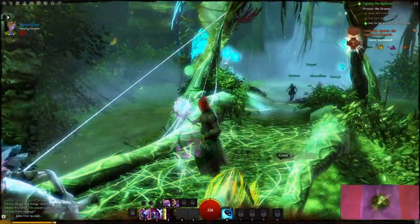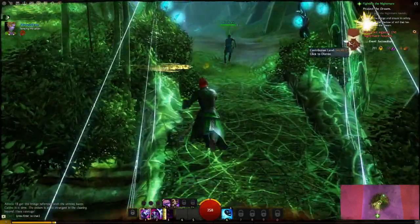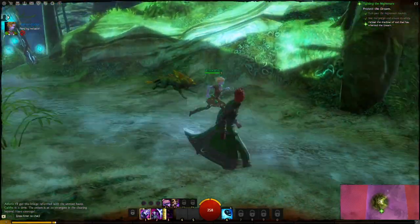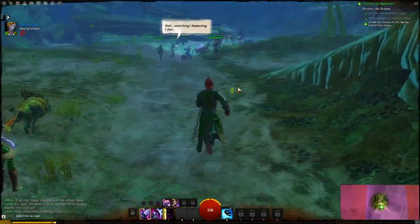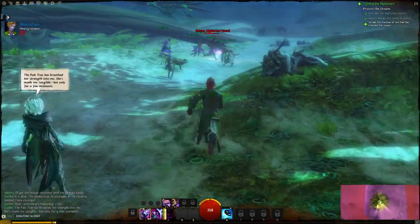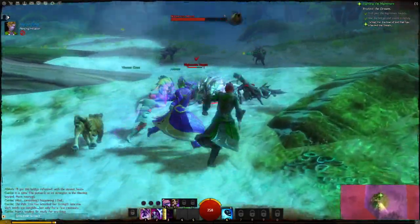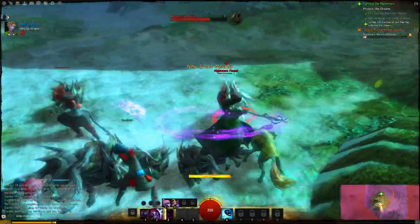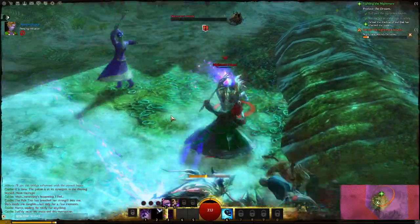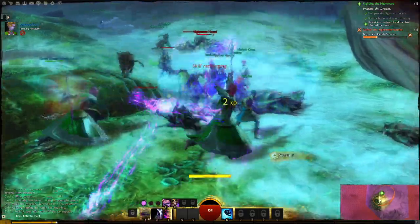If you look at your top right, there should be a little medal that you got. That's for completing that event we just did. Your skills are on the bottom there, and it also depends on what weapons you have equipped. I believe the ranger starts out with ranged axes, so you're probably just leveling up your axe skill right now. But you can dual wield axes, or wield swords and that sort of thing, and you get different attacks based on the weapon type you have in your hand.